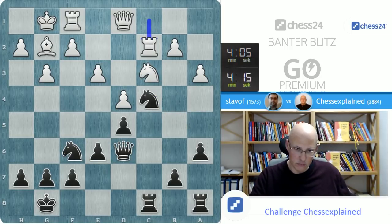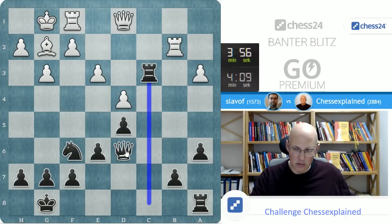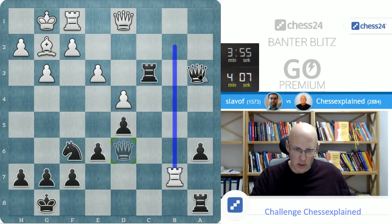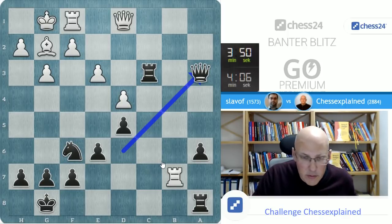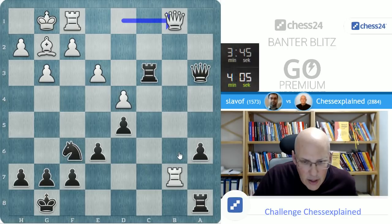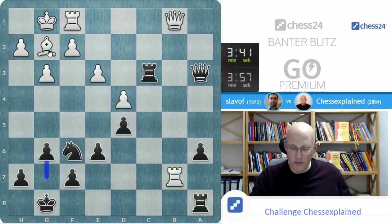Let's go here and let's take a pawn. Grab a pawn, grab another pawn — the a-pawn. I got the a-pawn for not much. And you notice what I mentioned: the bishop is kind of useless in this position.